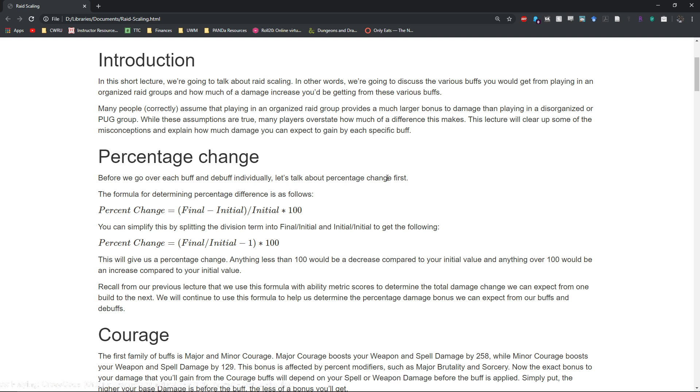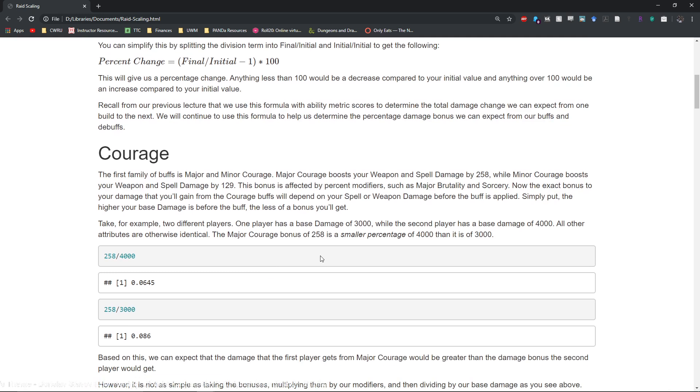We're going to go over how you can figure out how much your actual DPS is increasing based on raid buffs, and in a future lecture we'll talk about how you can figure out what your DPS would be with even higher raid buffs. First, let's talk about the percentage change formula — that's one of the primary formulas along with the ability metric formula. Percentage change is: (final minus initial) divided by initial, times 100. If you do the algebra and divide out the initial, you get (final divided by initial minus 1) times 100. The final and initial values are basically your ability metric scores for whatever you want to compare.